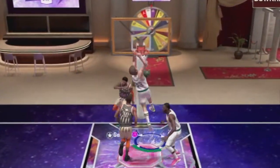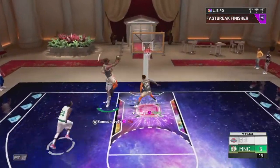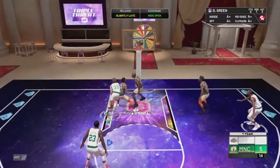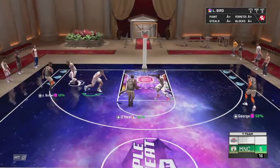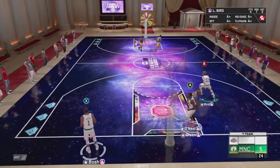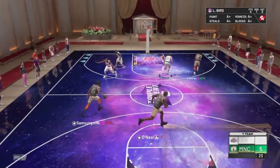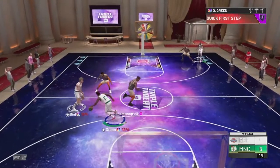Larry Bird takes it all the way to the basket and almost gets a steal. Good contest forces the miss. Behind-the-back crossover, behind the back again, hop step, moves out to Draymond Green for the mid-range but he blows it — that would have been a sweet play. Shaq blows right by everybody — I didn't think he was that explosive. Dish out to Draymond Green, but he blows yet another assist opportunity. Ball don't lie though, we get it right back.